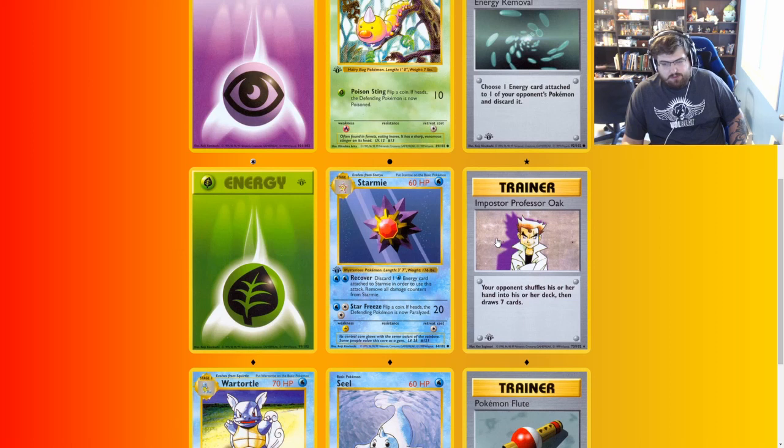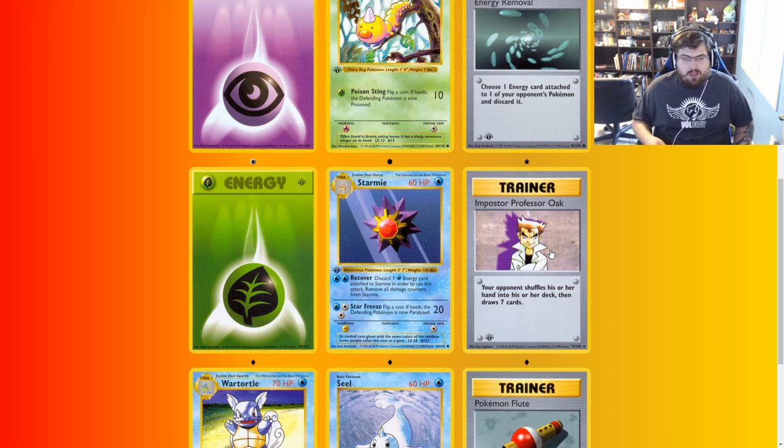Impostor Professor Oak — love this card. This is the meme card. This card is great for late game. When your opponent is very low, close to decking out, and they have no cards left in their hand, you play Impostor Professor Oak. They are forced to shuffle, but they're forced to draw seven cards. Boom — they just went from ten to three.